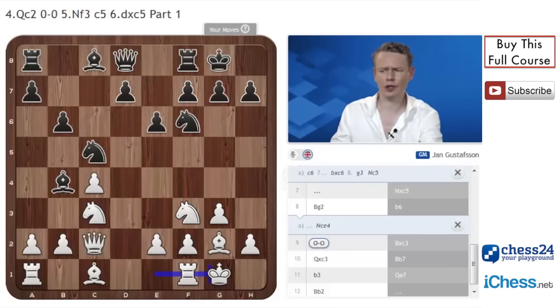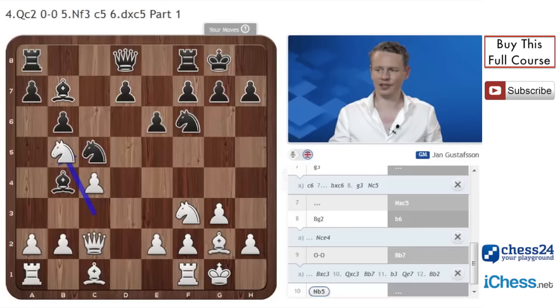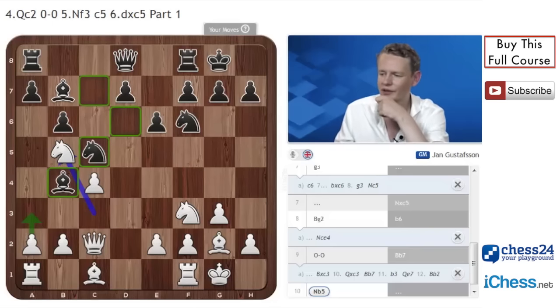So Bxc3 is nothing to worry about. Bb7 looks much more natural and frankly looks fine for black, but here white has one very important little subtlety. Since we castled last move, we can now move our knight, and we should — we should go knight to b5. It doesn't look so sophisticated, but it leaves the black pieces a bit hanging in the air, and it creates a threat of a3. At the same time, it keeps an eye on the weakened squares d6 and c7.